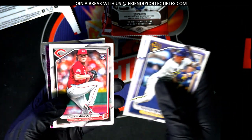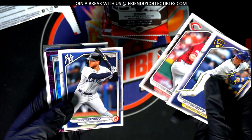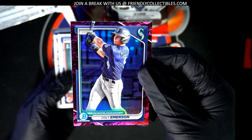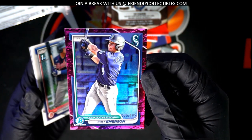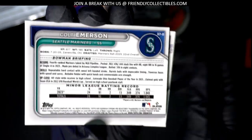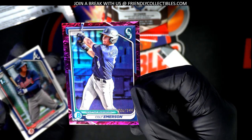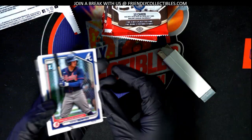Coming out of here at Bowman — what is this parallel? Oh, right, it's numbered to 199. Nice, it's a lunar! First rounder, 22nd overall in the 2023 draft. Wow, that's a great one to have. Nice hit!